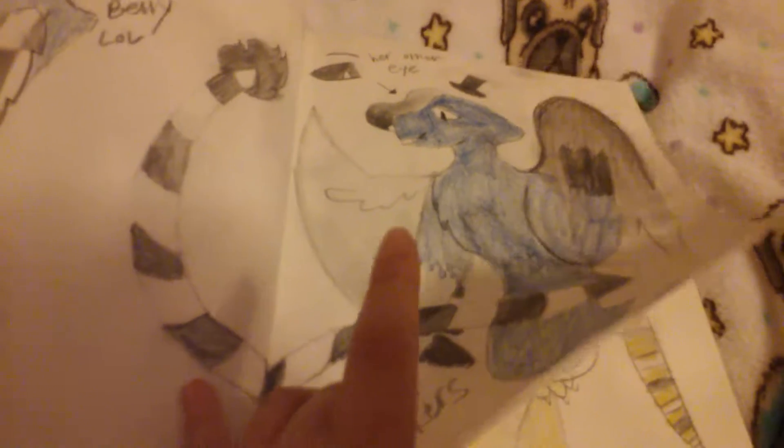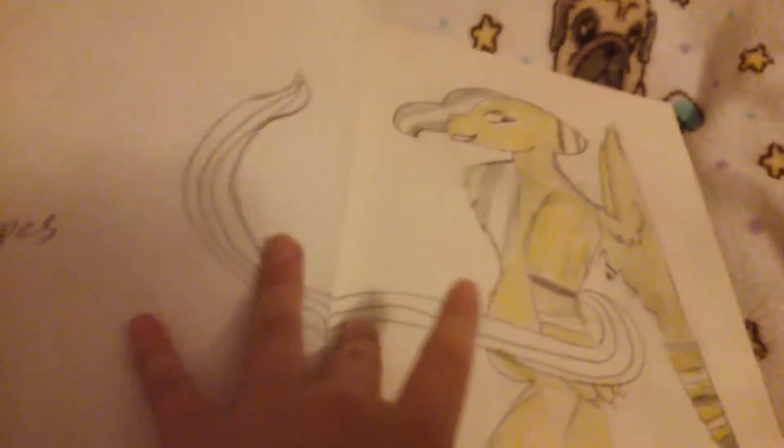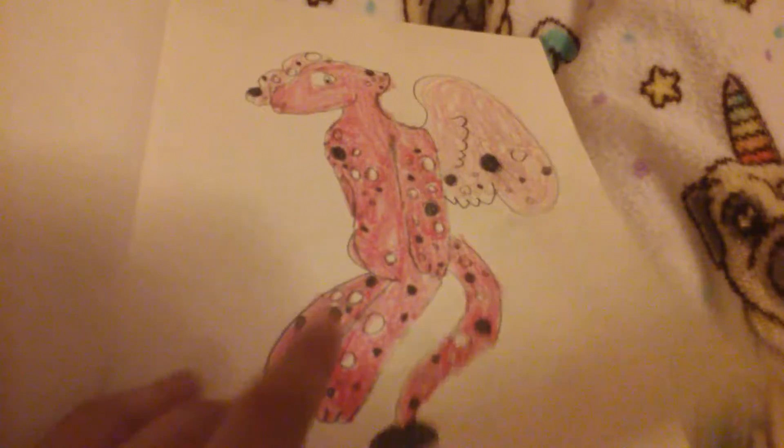I really like the tail. This one — she's kind of insane and she's the good guy. Her name is Stripes. These are new characters for my new channel too. And this one is Dots, and she's just kind of there. And that's all I have.